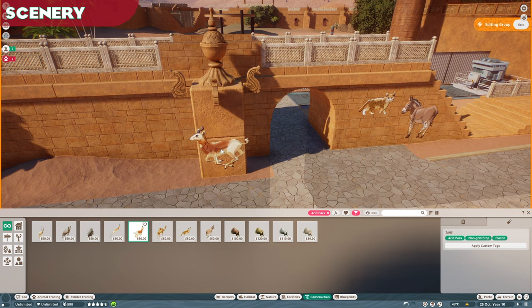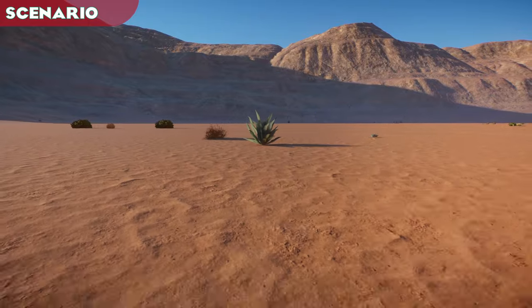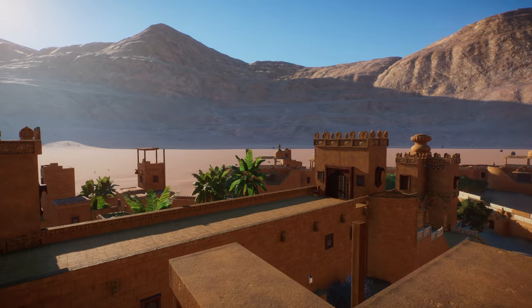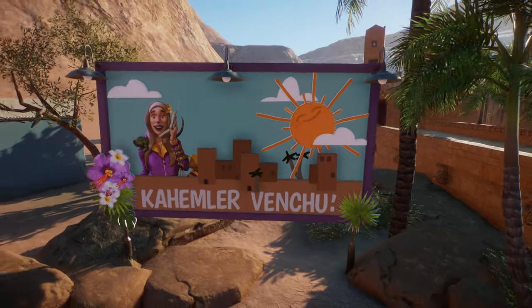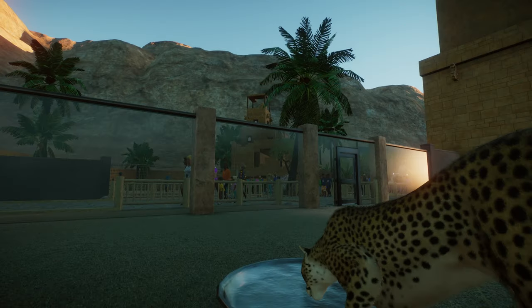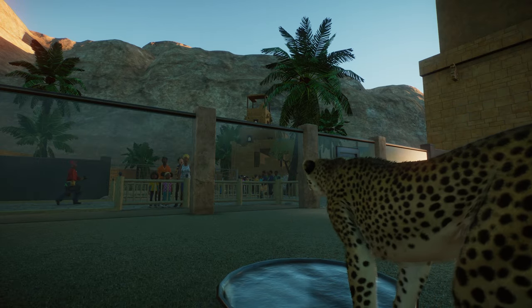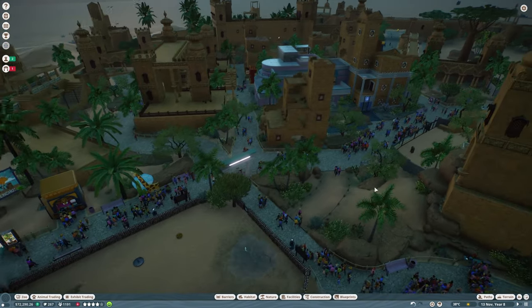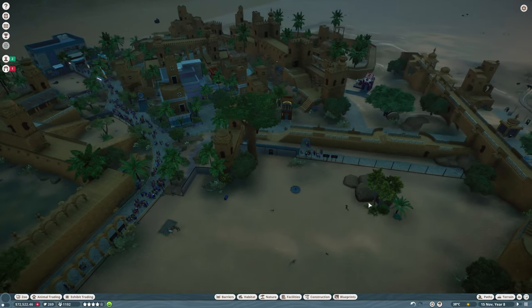As an animal pack, there's no scenery outside of animal signs for each of the species. The included scenario continues the saga of Tiffany Summers and her misplaced handling of zoological parks, this time in the nestled ruins of an ancient fortress in Saudi Arabia. Players will be tasked to build a zoo from scratch around the surrounding structures, exhibit a variety of desert, arid and savannah favourites including the new species, before constructing a viable safari track throughout the park. The base map is a great starter zoo with laid out spaces and nooks and crannies ready to be adapted into habitats.